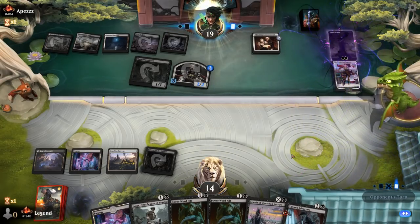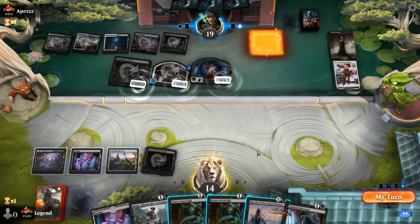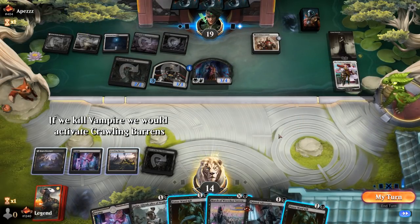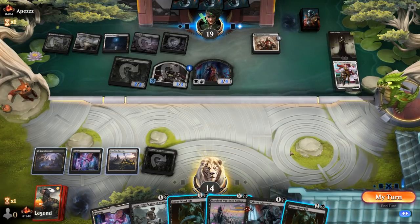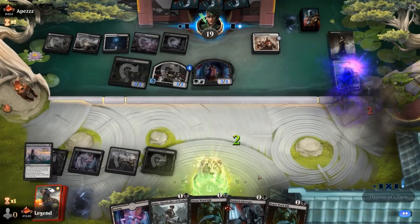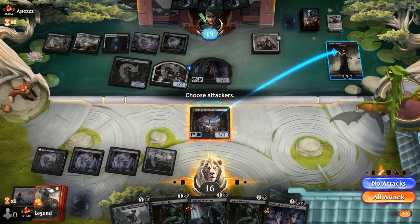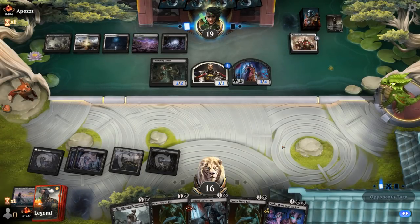The opponent has Field of Ruin which could go after Hive. Sorin minuses. Wedding Announcement draws a card. We kill the vampire then consider firing up Hive — alternatively, March for two to kill the Emperor, letting Hive finish off Sorin afterwards. That leaves them without any planeswalkers, though we'd take a significant hit. We decide it's still the play. Two planeswalkers down, but the opponent still has a full grip and we're far behind on board.